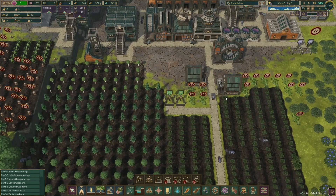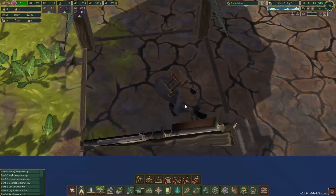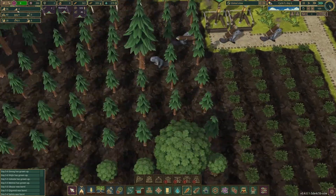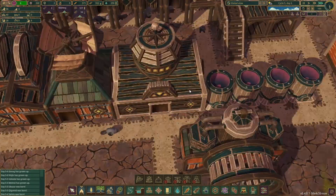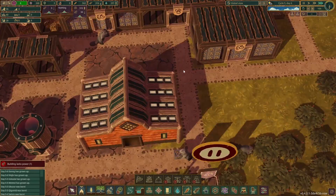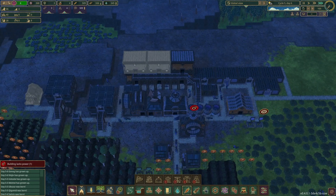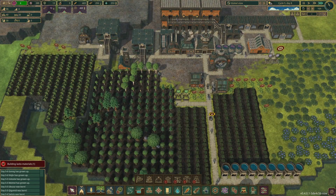Also, they changed the farmhouses — they look slightly different now. I believe most of the buildings, like the inventor hut and all that, got a little bit of a rework so they look a little more Iron Teeth-ish. I think it's kind of cool. Now the korabi needs to hurry up and grow.